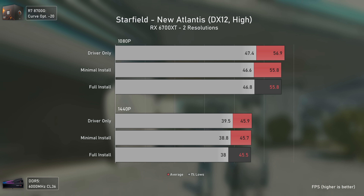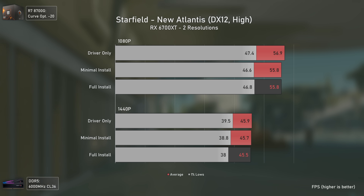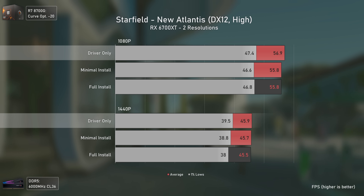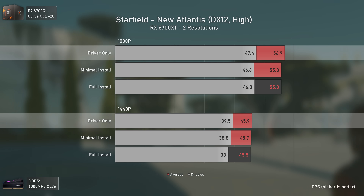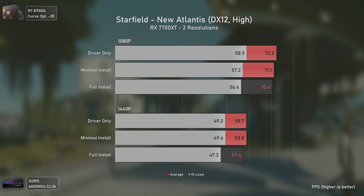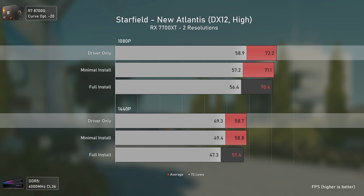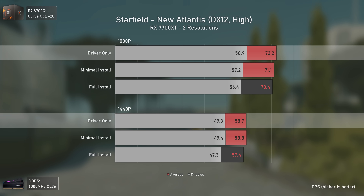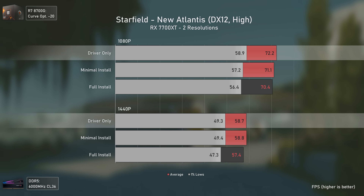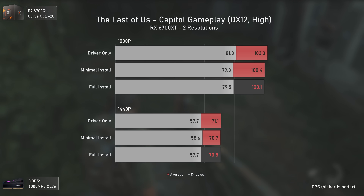Starfield still needs a lot of optimization but is a very stable CPU benchmark. The driver only performs slightly better here, but nothing noticeable in real world scenarios. With the RX 7700 XT the differences are bigger, meaning that with a faster GPU like the 7900 XT or XTX the difference could be larger, as full installation is delivering lower FPS numbers across the board even at 1440p.